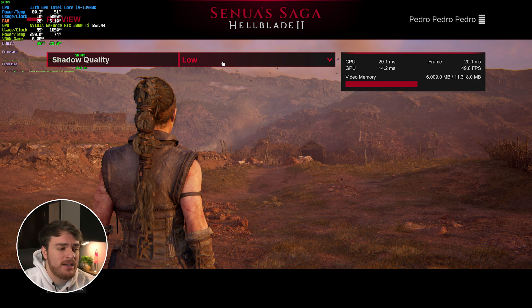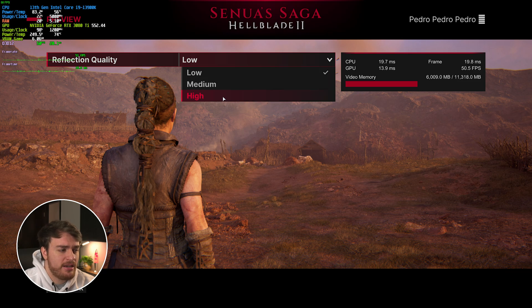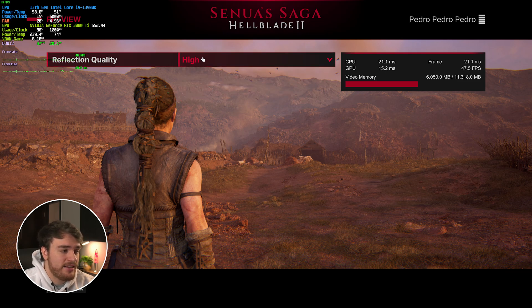If you have a much more powerful system, shadow quality is one of the options I'd recommend raising as it'll improve the experience. Reflection quality — there aren't too many reflections here; raising from Low to High gives about a two fps difference, maybe three to four percent. These should be screen-space reflections so they're relatively cheap, mostly visible on water. The performance impact should be around the same two to three percent, but I'll leave it on Low as I'm trying to grab every bit of extra performance.